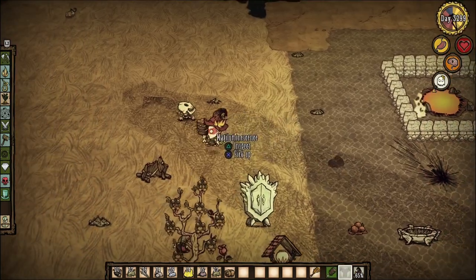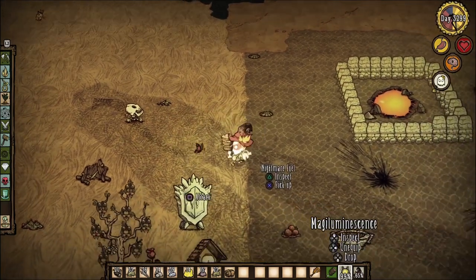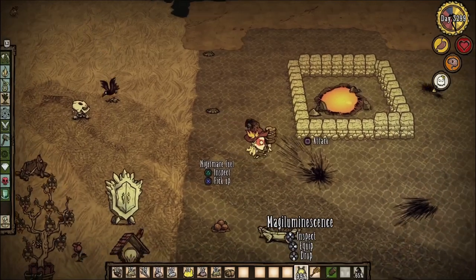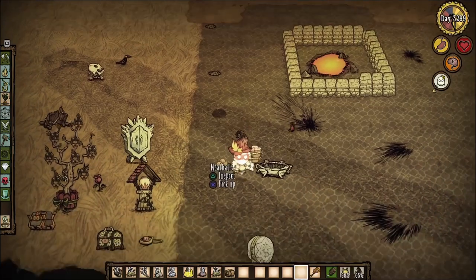Up next, we got the Magi Luminescence, which I'll refer to as Amulet. Paired with the most iconic duo — a stack of nightmare fuel — the amulet provides you with a light radius, 2 sanity per minute, and a 20% speed boost.